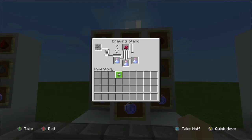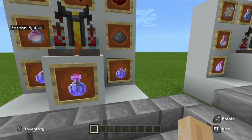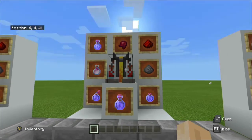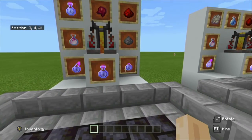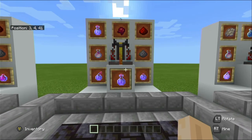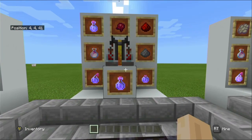Level two of this potion gives you slowness 4, which reduces your speed by 60 percent for 20 seconds. There is a lingering version and a splash version as well, however both the lingering and splash only come in level one variants for this potion. The most effective use I can think of for the potion of slowness is throwing it against mobs to escape, or for mini-games if you create any in your survival world.